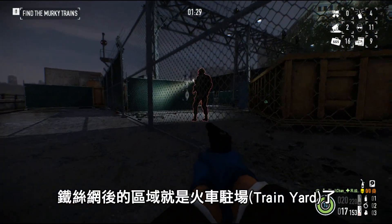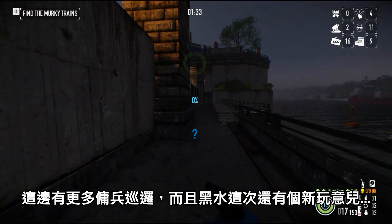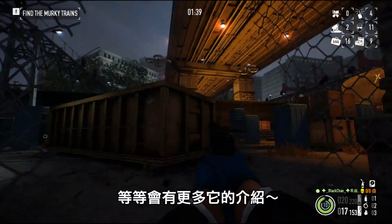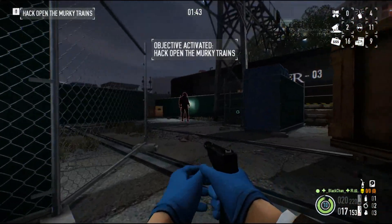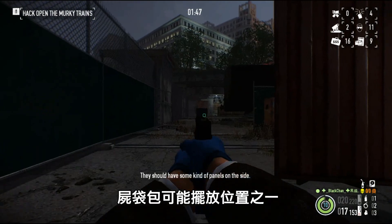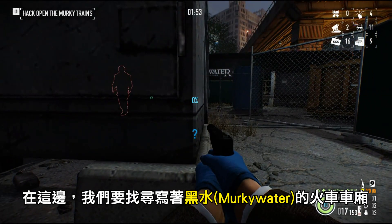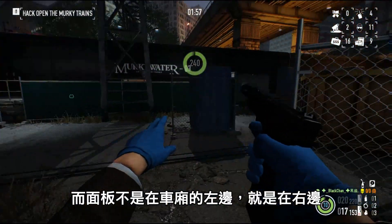Got one. Over here — they haven't seen us. There's one. Watch out, fellas — they're all on the police. I need to look at the actual murky water trains. They should have some kind of panels on the side.